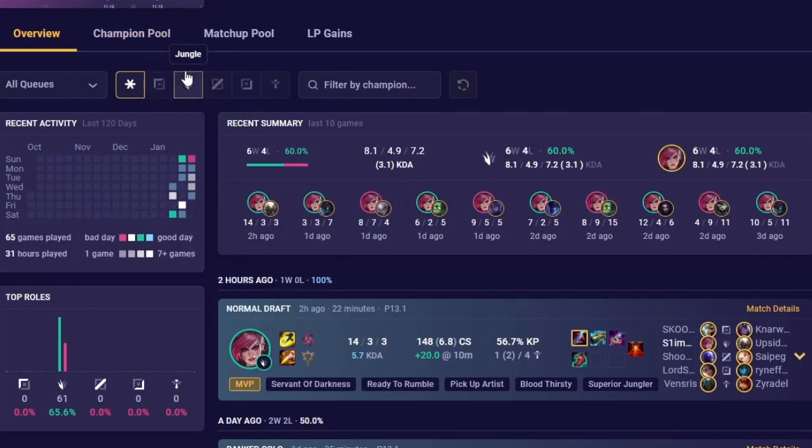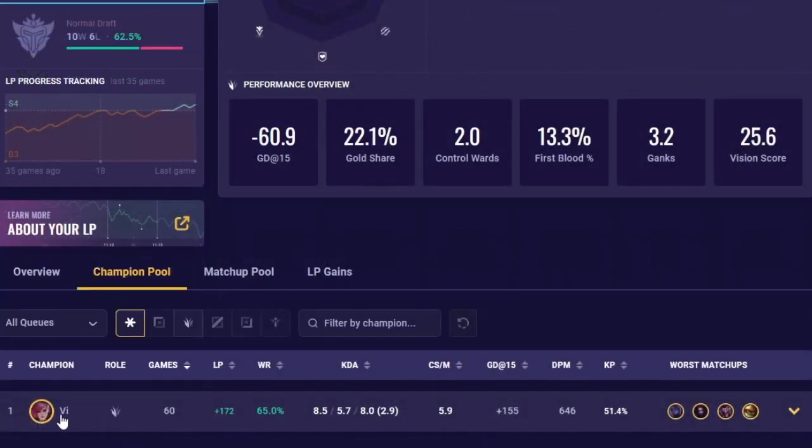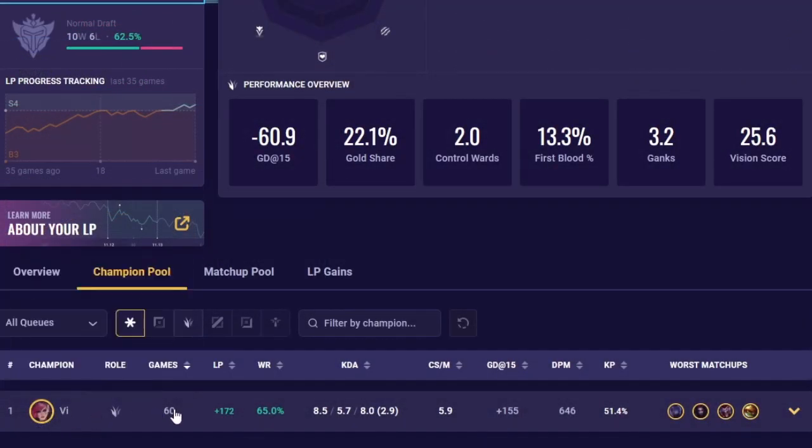We can see the recent activity and recent summary of your most recent games and your KDA for recent games. While this is interesting, if you tab over to your champion pool, you can see who you're recently playing with — and you can see I only play as Vi — and you can see all the other stats that the champions would have as well.